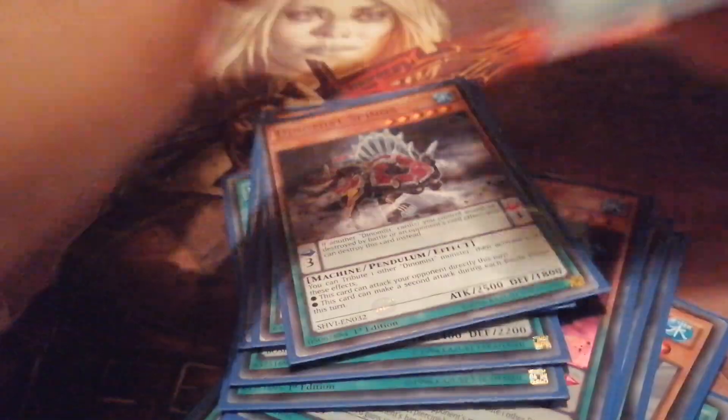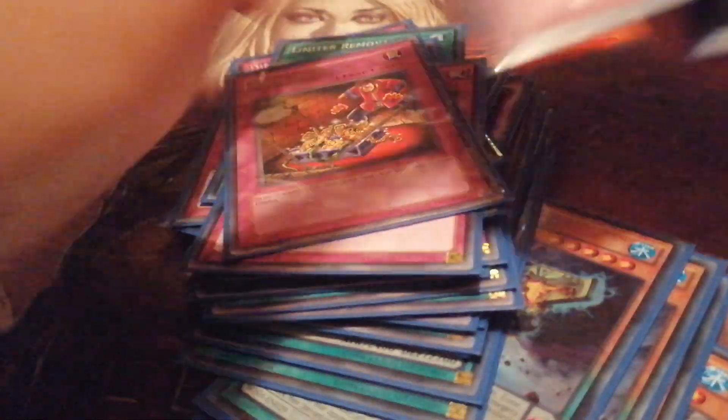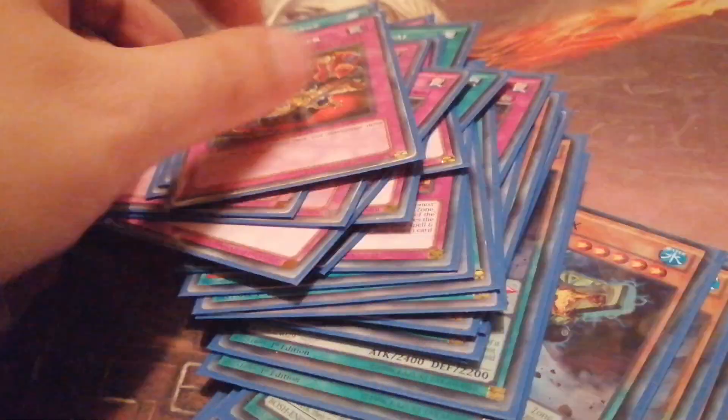Next up is Dinomist — the cheapest but pretty effective and fun pendulum deck. There are quite a lot of ways you can play it: you can play the OTK variant or a control variant, as you wish.